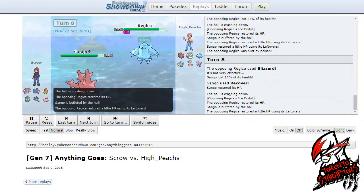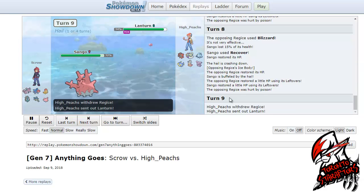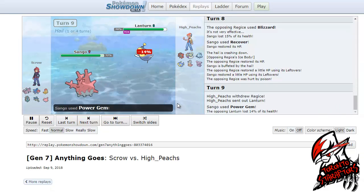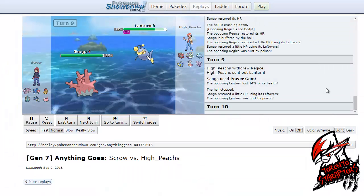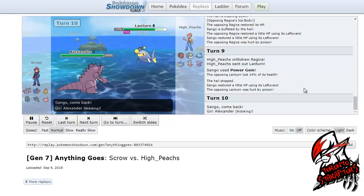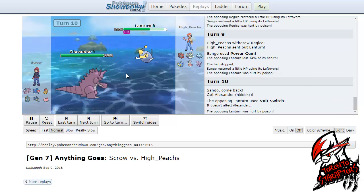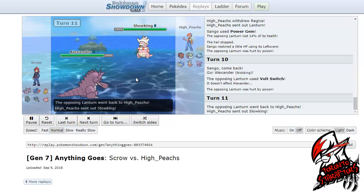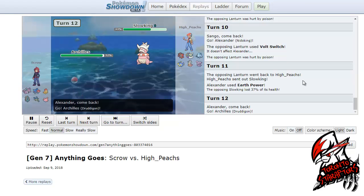He finally switched out to his Lantern on my Power Gem. Final damage — I think this is more of an Assault Vest or specially defensive Lantern because he only did 14%. This time around I'm actually going to hard switch into my Nidoking on an offensive switch, predicting the pivot switch. I do get it right, and I fire off a Life Orb boosted Earth Power on the same turn.